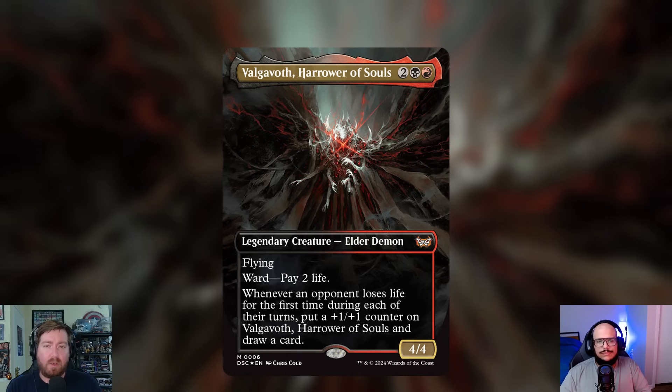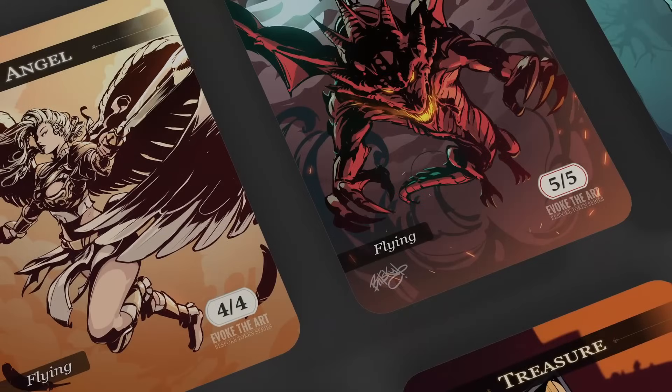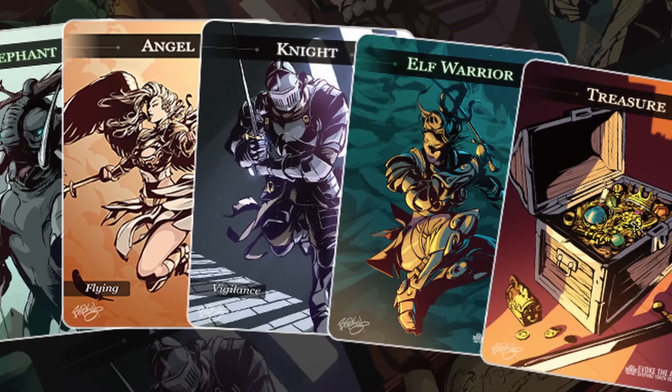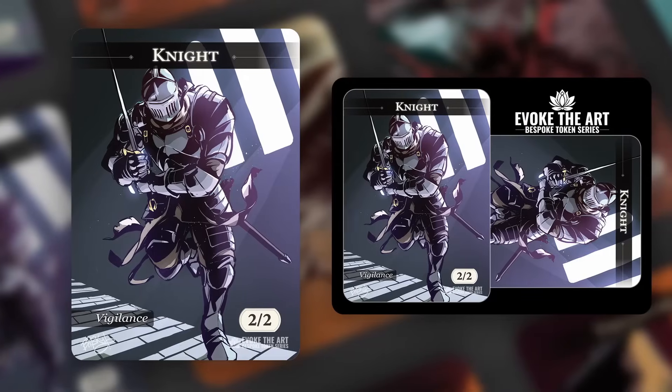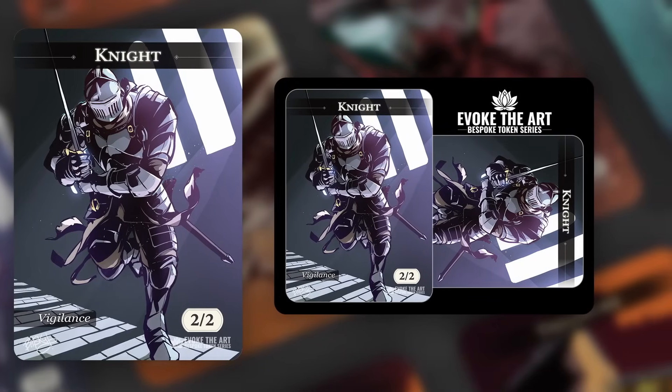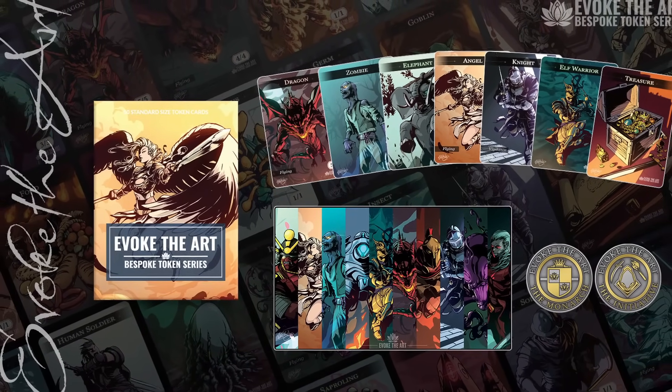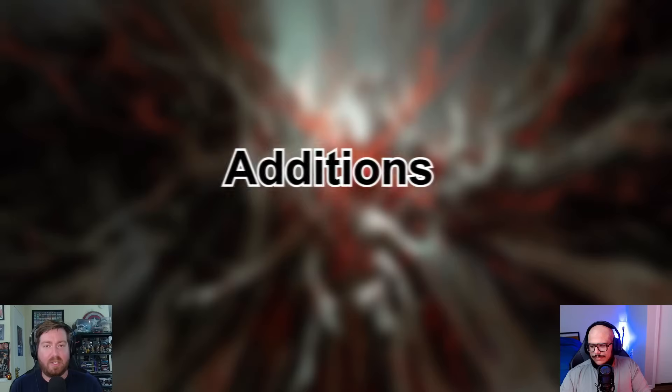Today's video is sponsored by Evoke the Art's Bespoke Token Series. If you're looking for another way to upgrade your decks, Evoke the Art has you covered. Their complete set comes with 50 tokens, 45 of which are double-sided, offering a diverse range of artwork and utility. Head over to zaxima studios on Etsy — the link is in the description. Huge thanks to Evoke the Art.